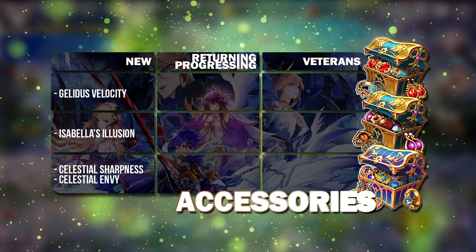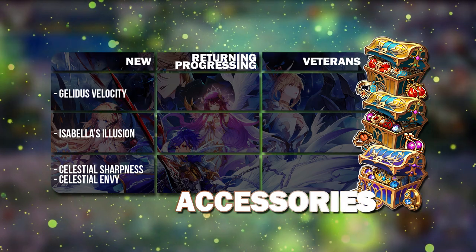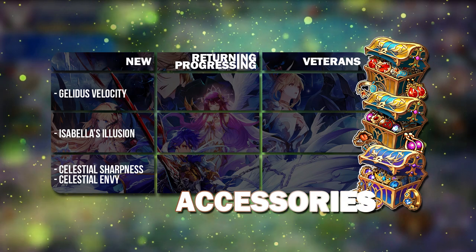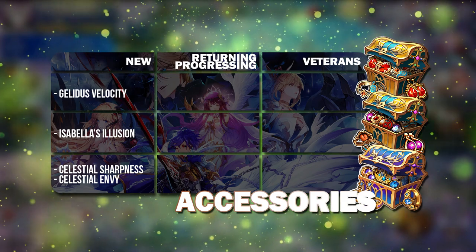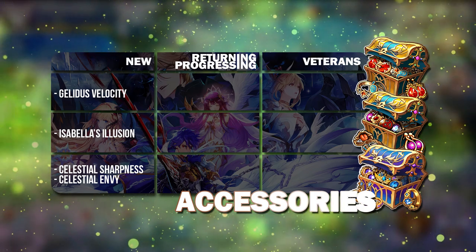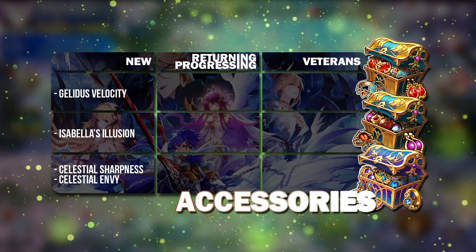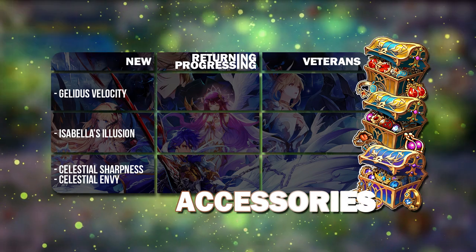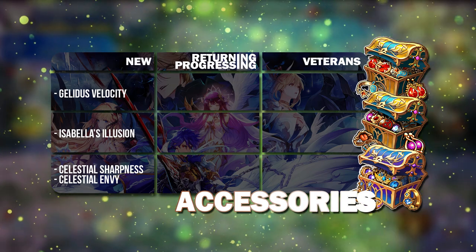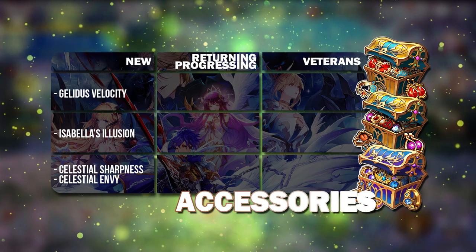For Celestial Accessory, I strongly suggest getting Sharpness and Envy. These are PvE oriented and you should be building them on a Berserker Ring, which you probably won't get in the short run. So just store these Sharpness and Envies in your inventory for a while, and when you get a good Berserker Ring, build on them — this will give your DPS a huge damage increase.